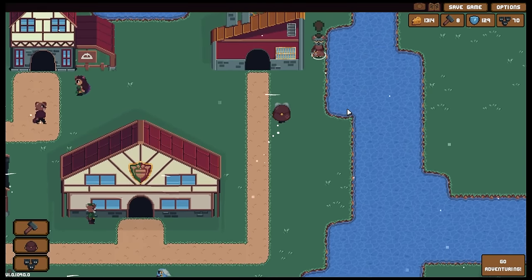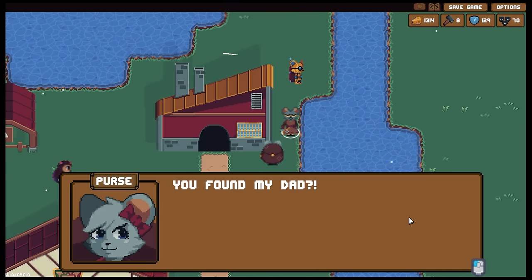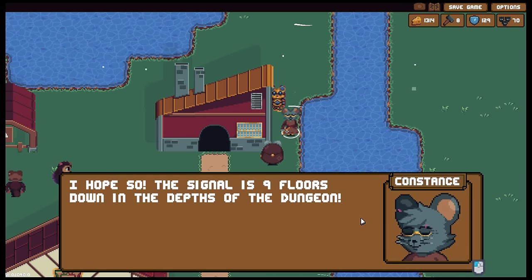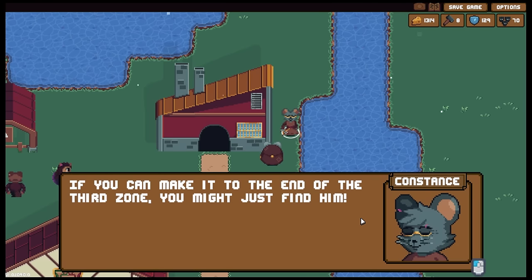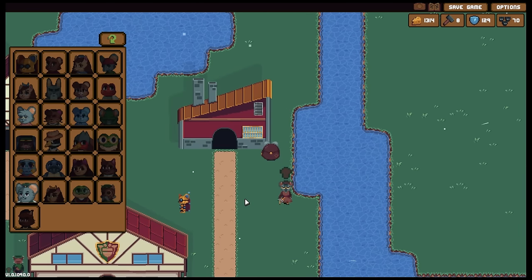Let's go and have a chit chat. Great work with the beacon - we already have a signal! You found my dad? I hope so. The signal is nine floors down in the dungeon. In the depth of the dungeon, if you can make it to the end of the third zone, you might just find him. Fair enough, that shouldn't be too hard.